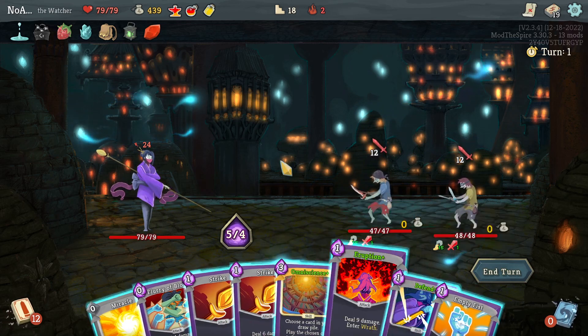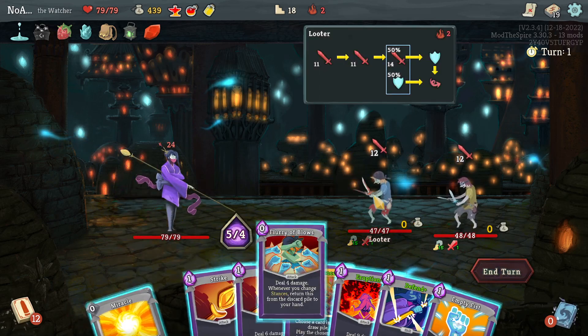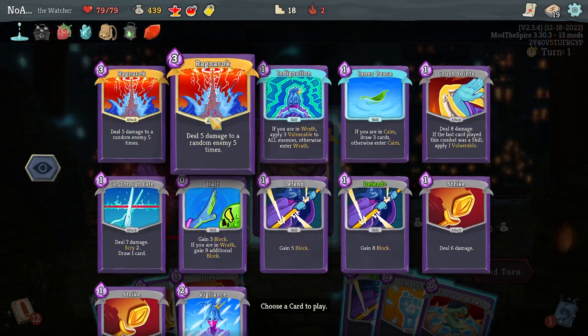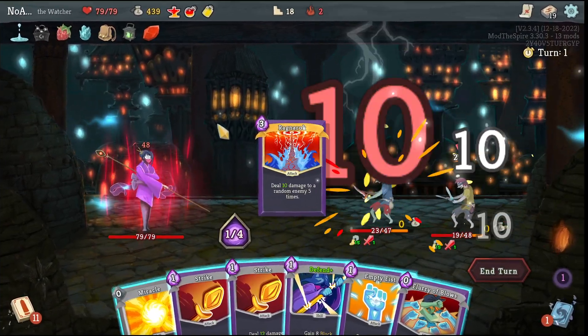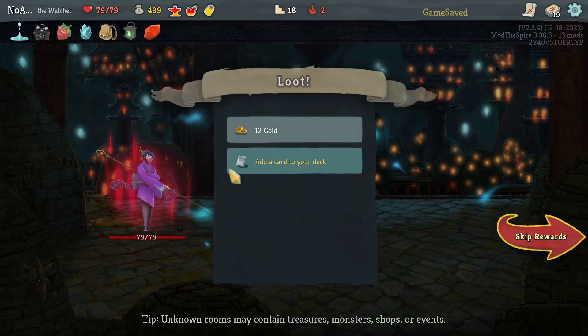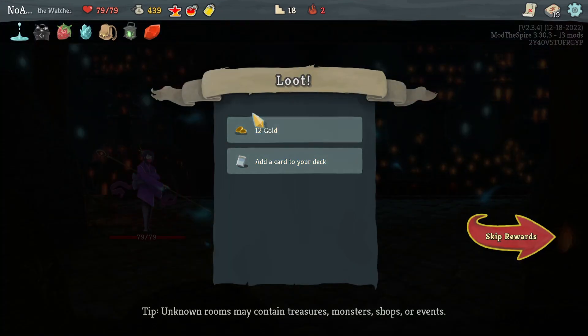Omniscience with Eruption is going to be 50 times 2, so it really doesn't matter the order we do things in here. And then we have Omniscience for Ragnarok - that's 100 damage. More than enough for these thieves.